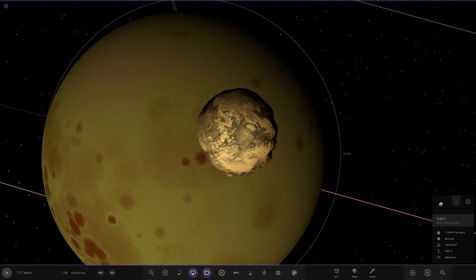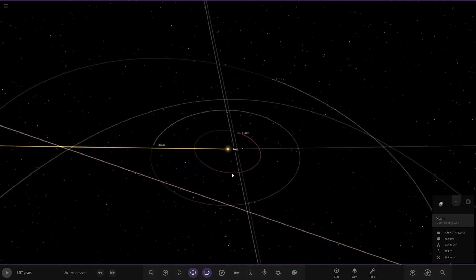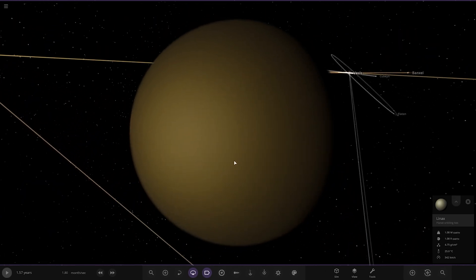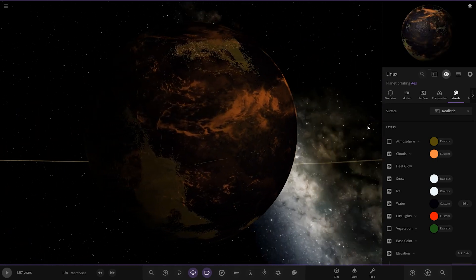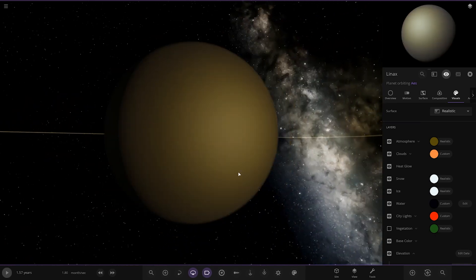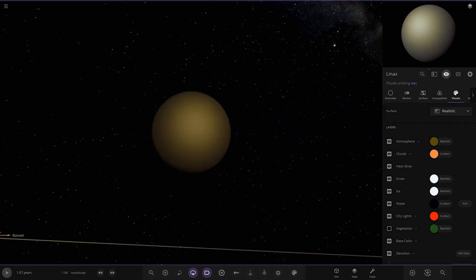Next up we have Lynax. It's a Titan-Earth hybrid — the size of Earth but containing oceans of oil, just like Titan. It has one moon, and like Eeyore, it orbits around Aeis. There's the oil he was talking about, which suggests it had life at some point, since oil is obviously a fossil fuel. Interesting.